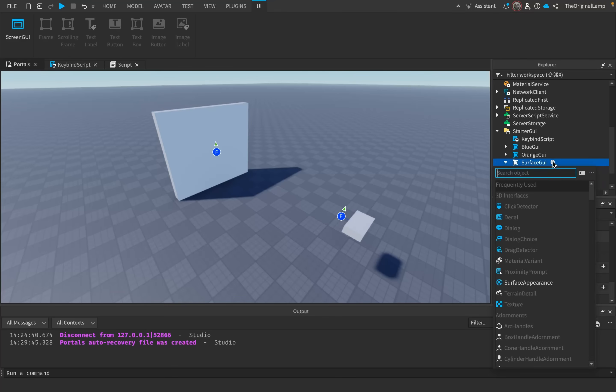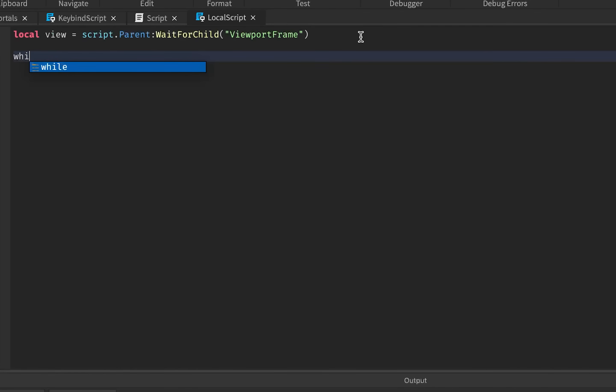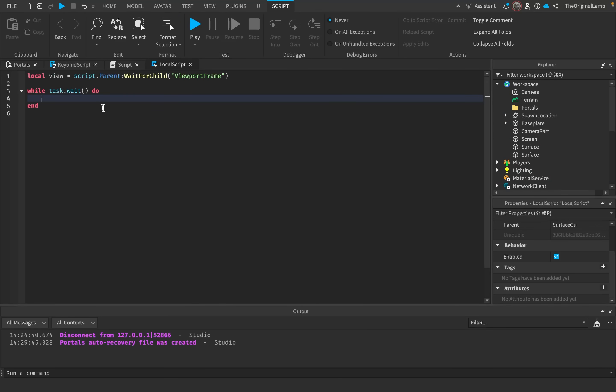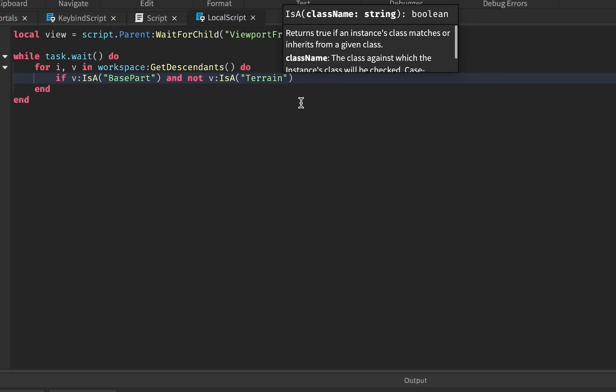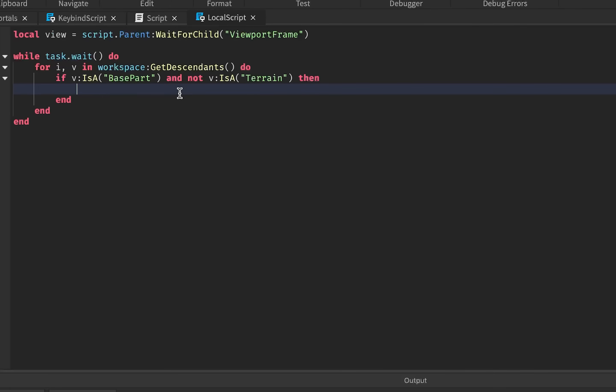All I had to do was add a script inside of our surface GUI. I got the viewport frame: `local view = script.parent:WaitForChild('ViewportFrame')`. Then inside a `task.wait()` do-loop — which runs as fast as Roblox allows — I update the viewport frame. The first thing is to take every single part inside of workspace, clone it, and parent it to the viewport frame: `for i, v in workspace:GetDescendants()` — checking `if v:IsA('BasePart') and not v:IsA('Terrain')`, because terrain is also considered a base part but we don't want it. Then `v:Clone().Parent = view`.